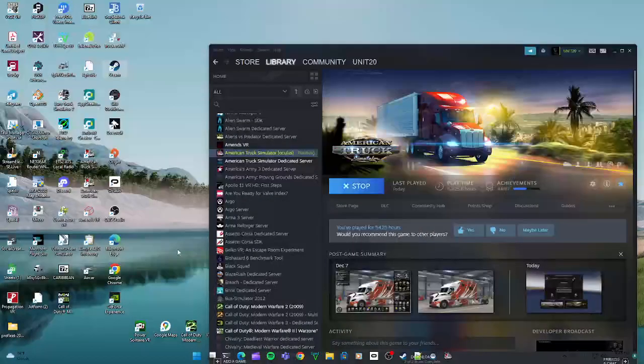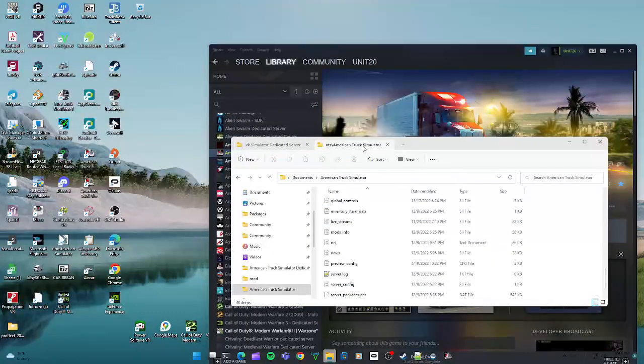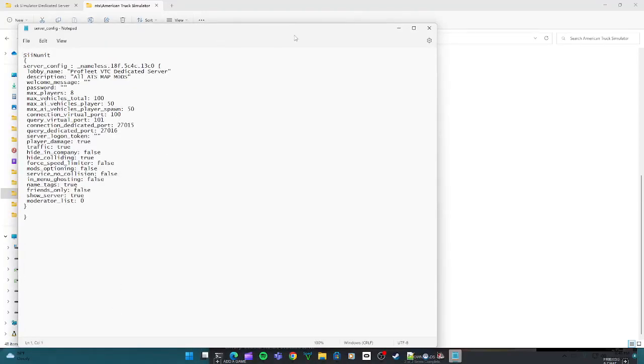Don't close the game — just go back to the main screen. Then go to your game directory in your Documents folder. In there you're going to find two files: server_package.dat and server_package. You want to copy those two files.